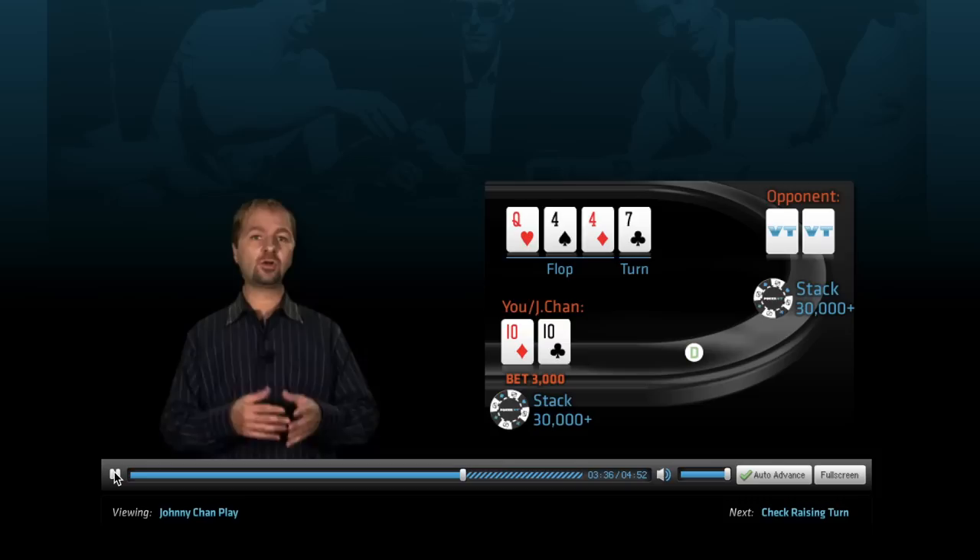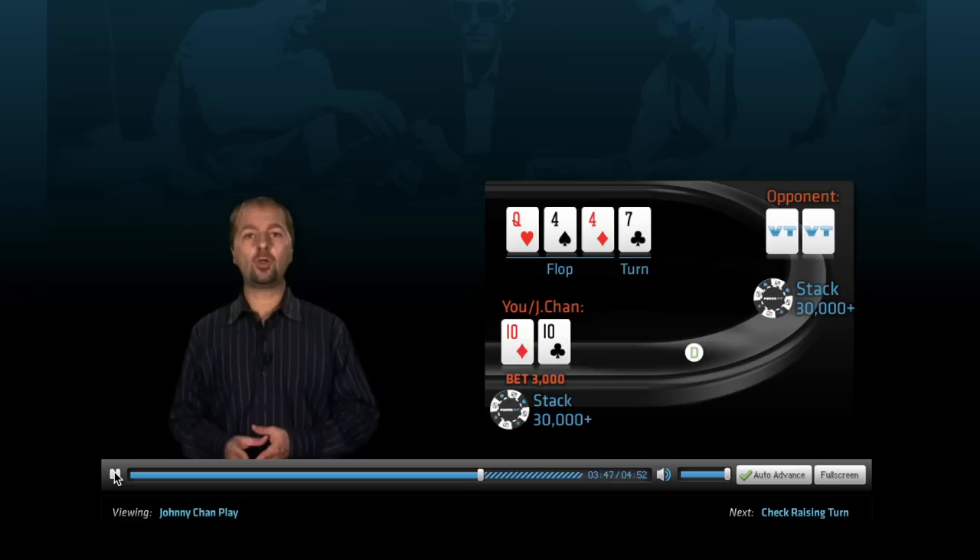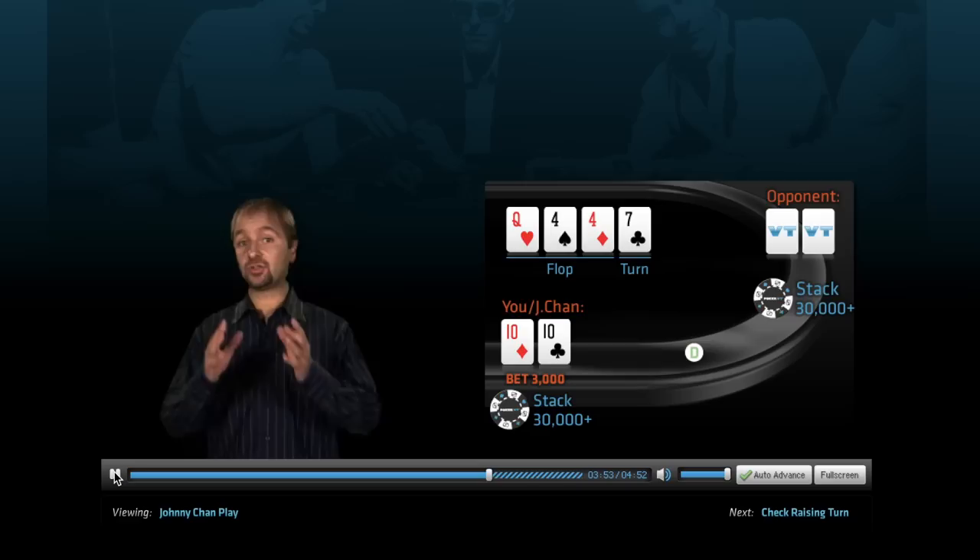I've talked about the pros, which far outweigh the only real con: free cards. By letting your opponent see the turn card, he might outdraw you if he had, say, ace-jack or something like that. The good news is it won't be hidden — if an ace hits the turn, you aren't committed to following through with the play and can abort mission. Besides, you won't be giving your opponent two free cards, since if the turn is a safe card, you'll be taking over the lead on the turn.